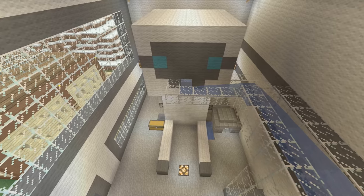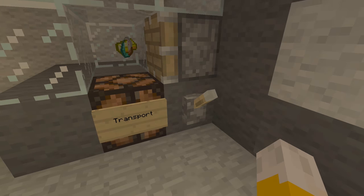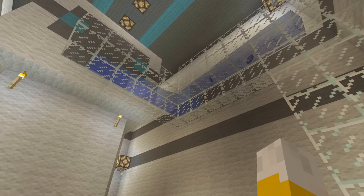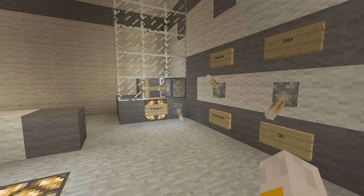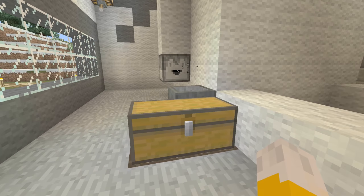My number 1 favourite redstone contraption is Recycle Michael. Recycle Michael works by lifting items up a glass elevator, sending them into Michael, sorting them into materials that can be recycled or incinerated, then firing them either into a chest or a lava pit. It is all controlled by a simple panel at the back of the room. The redstone is completely hidden and deceivingly simple.